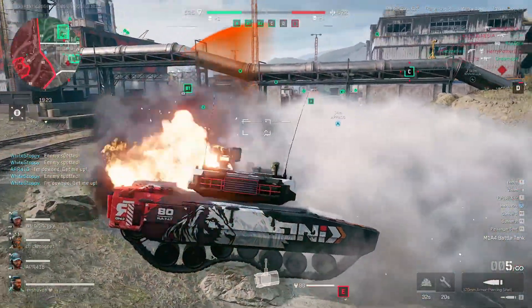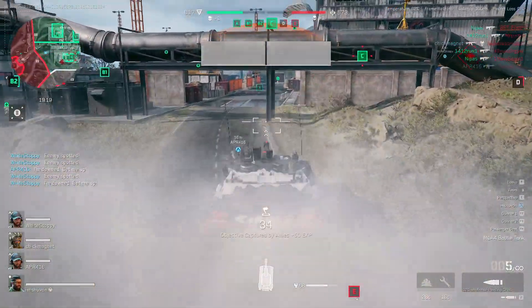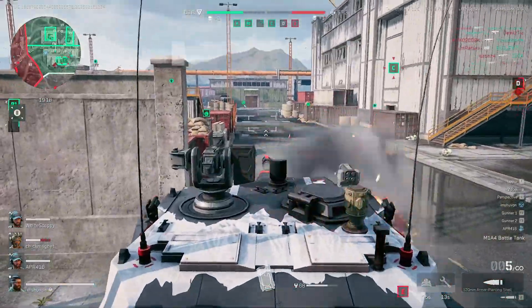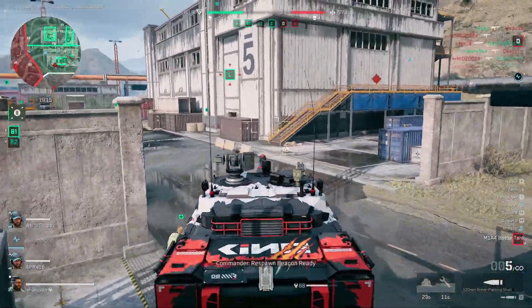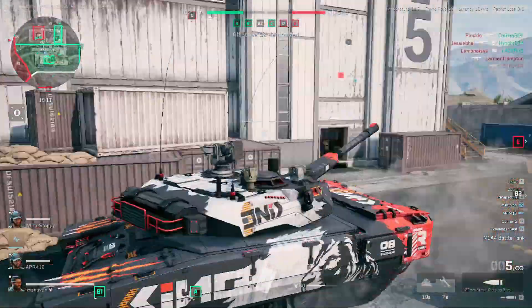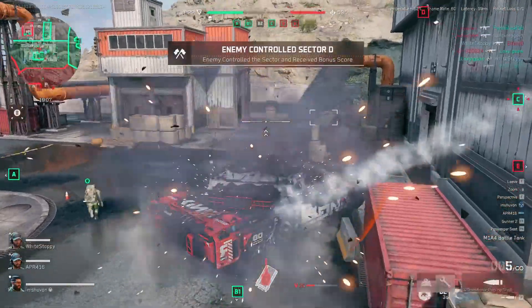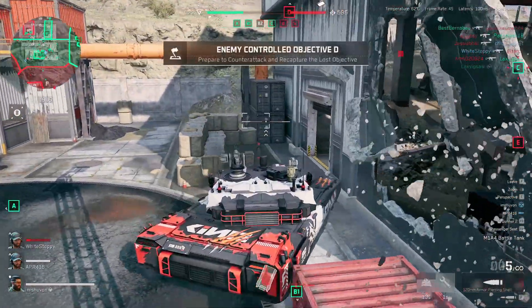So, which one should you choose? If you're looking for older classics, Exagear or Box64 is your best bet. For mid-tier games like Half-Life 2 or Age of Empires, Mobox does the job perfectly. If you want modern gaming, go with GameHub. But for 3A titles like GTA 5 or The Witcher 3, WinLadder is the ultimate choice.